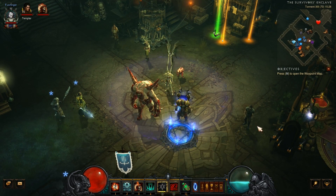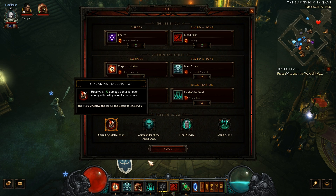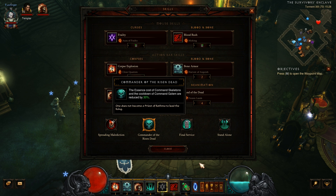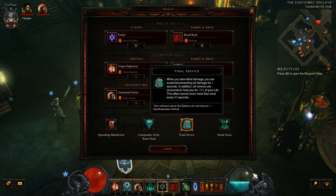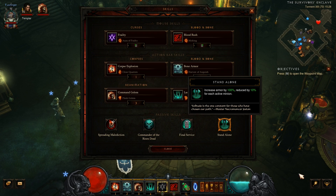Let's take a brief look at the passive skills. We're using Spreading Malediction, along with Command of the Risen Dead — it's important to get the cooldown reduction of the Golem in place. Final Service is just for emergency use. This is a speedrun build, so it's not heavily topped up with armor or damage reduction, although we are using Unity. And then Stand Alone, which will give us a 90% increase in armor because of our Golem — a really good boost, so I do recommend using this as a passive.